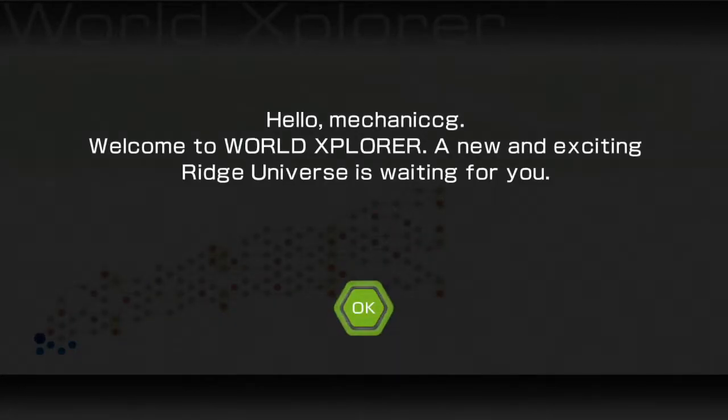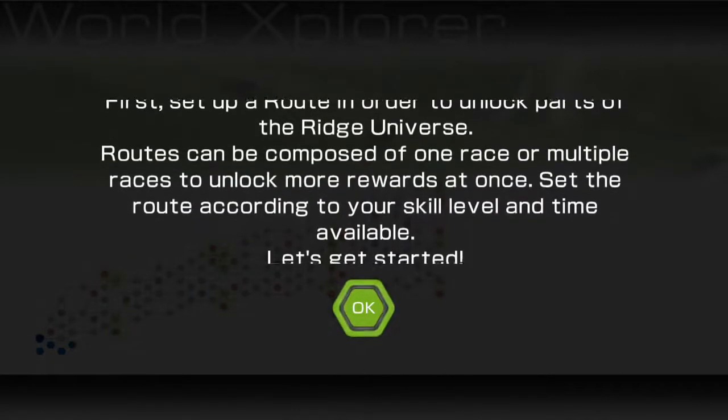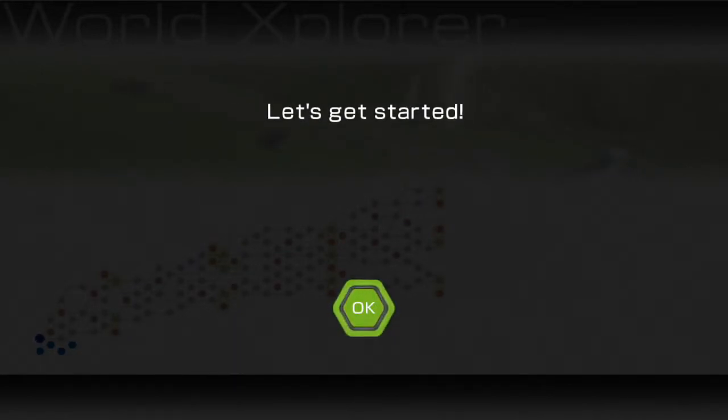Hello MechanicCG, welcome to the world explorer. A new and exciting Ridge universe is waiting for you. First, set up a route in order to unlock parts of the Ridge universe. Routes can be composed of one race or multiple races to unlock more rewards at once. Okay, thank you — I couldn't get to read that.